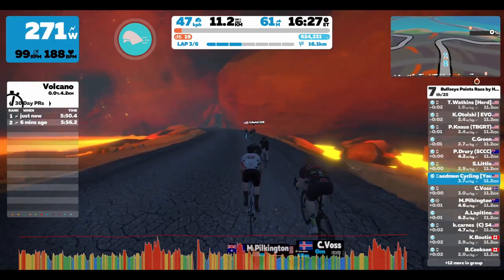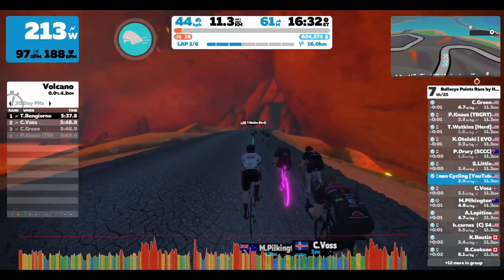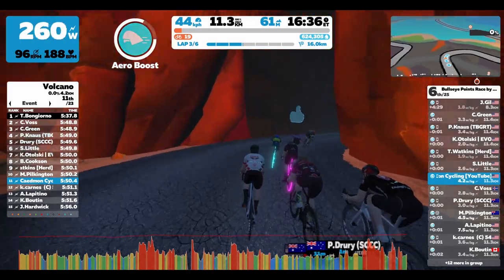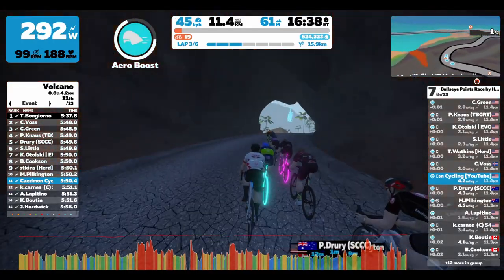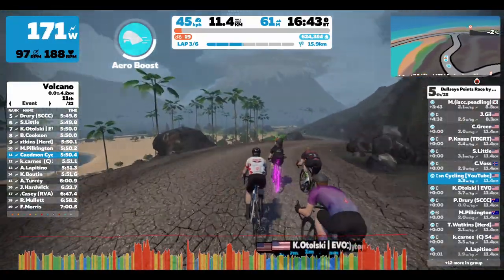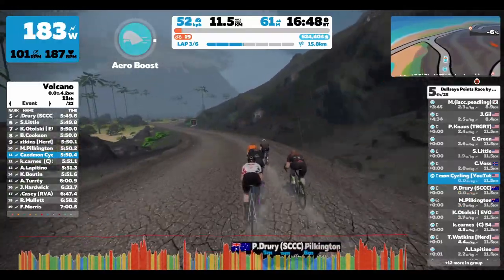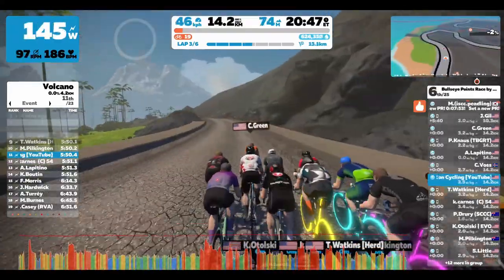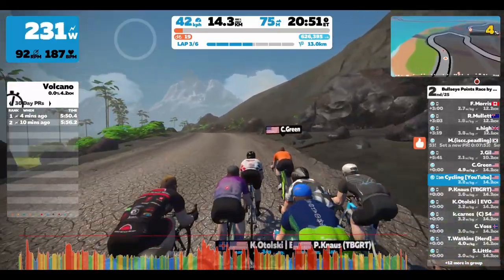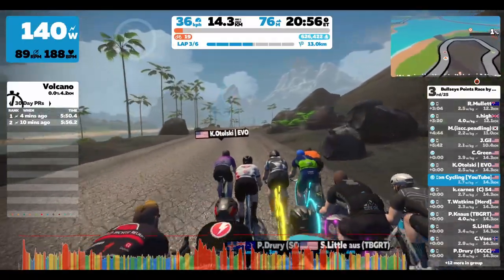My heart rate's getting up there at 188 beats per minute, and legs are kind of hurting too. The first couple laps I felt all right, but going up these kickers at the end while people are sprinting to try to get points at the end of each lap really starts to take its toll. I did my best to try to put out a higher power but keep it a bit more steady without sprinting, because I knew I wouldn't have it in the legs if I sprinted every time. Definitely started taking its toll.